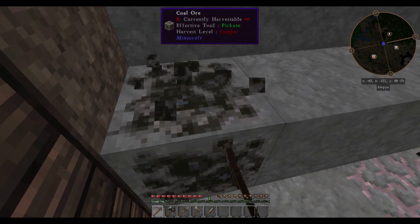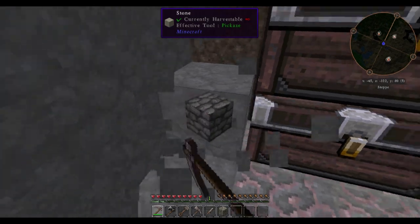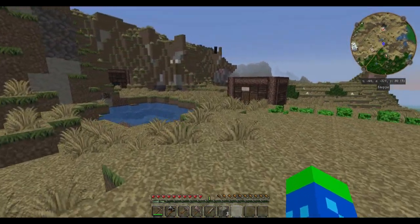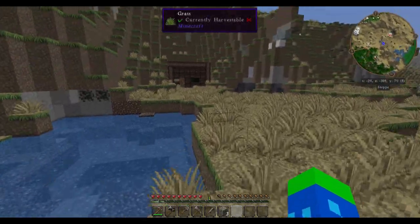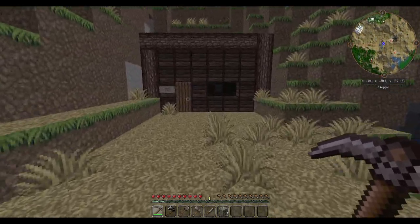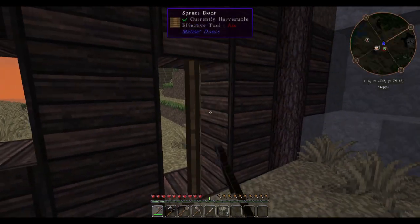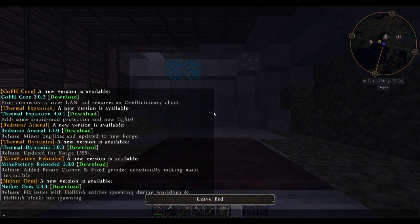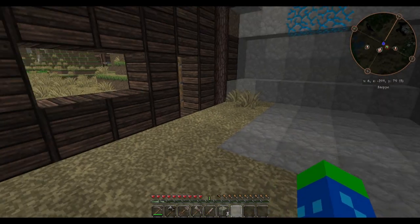It would appear that I cannot mine coal with this pickaxe directly. Fortunately, there is a way to make it so that this flint pickaxe can mine coal — I just have to mine up a bunch of things that aren't coal with it first, before I can mine coal with it. But I do think now would be a good time to get some sleep.